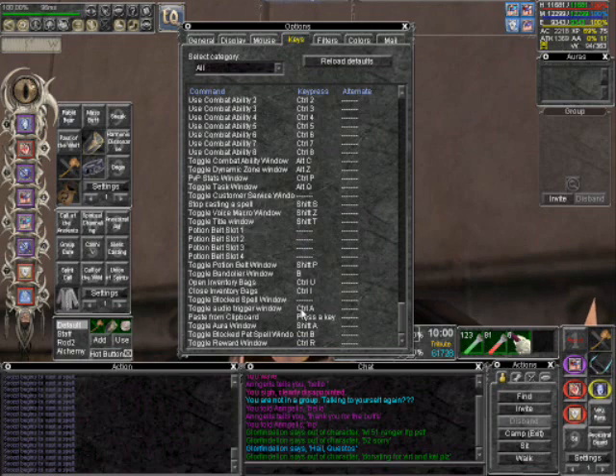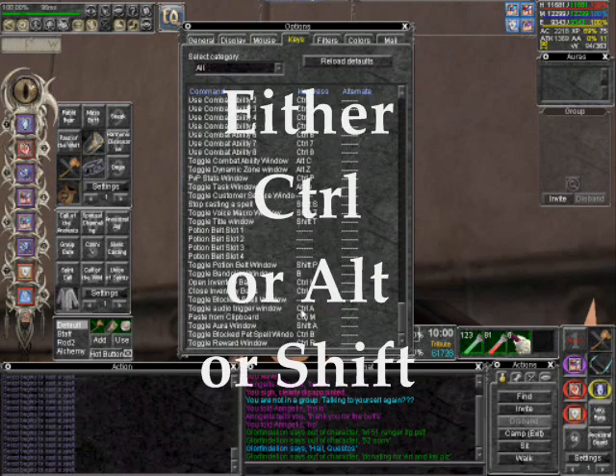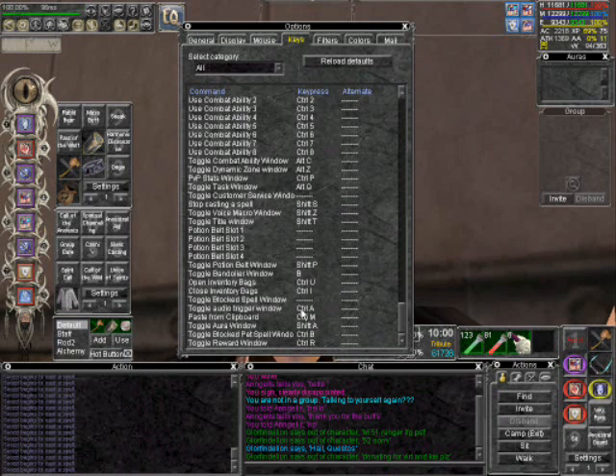This will tell you to press a key. In order for this to work, you need to either press CTRL, SHIFT, or ALT first, and then add a letter or a number. It will not work one way or the other — you have to press CTRL, SHIFT, or ALT and then a key or number.